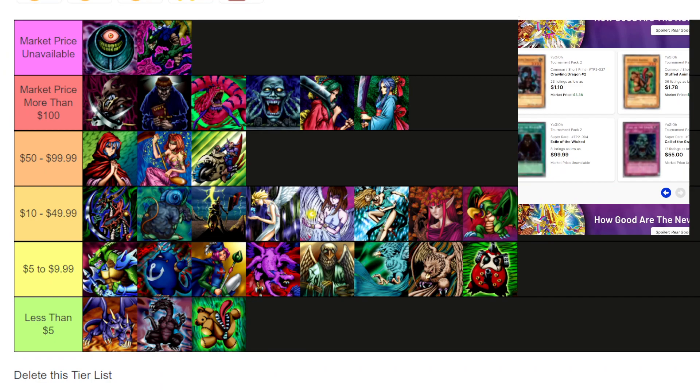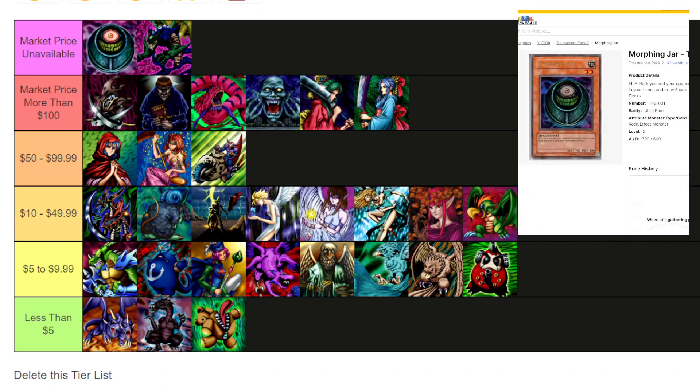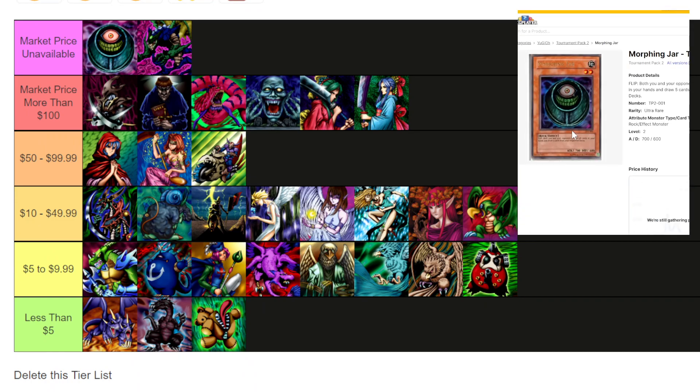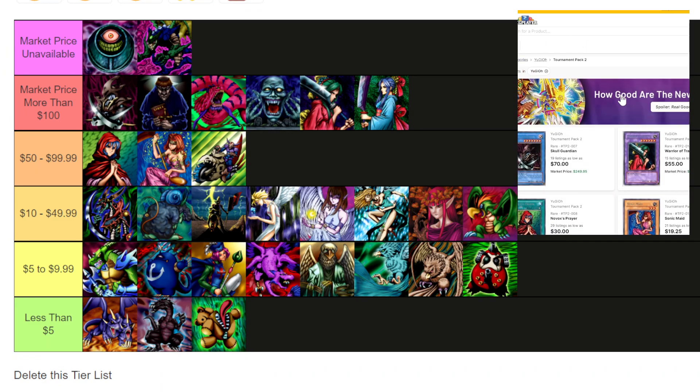The biggest card from this set is going to be Morphing Jar. We also see Exile of the Wicked and Call of the Grave on my tier list — this spell and this trap card respectively actually have no market price available now. When I made this tier list they did have prices, so I'd say they're worth a little less — 99 dollars and 55 dollars as you can see. Morphing Jar, though — Morphing Jar is on sale for 1,500 dollars, so if you have one, it's definitely worth some money.